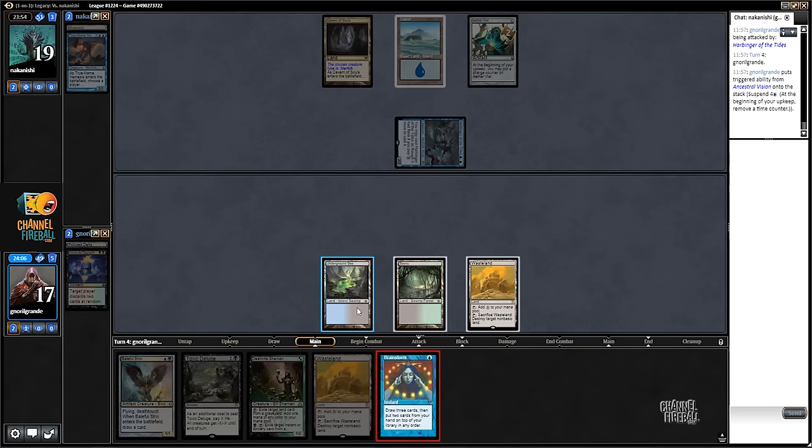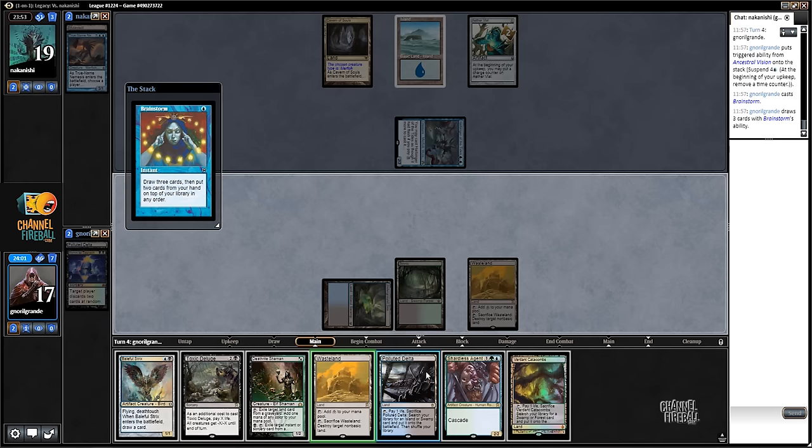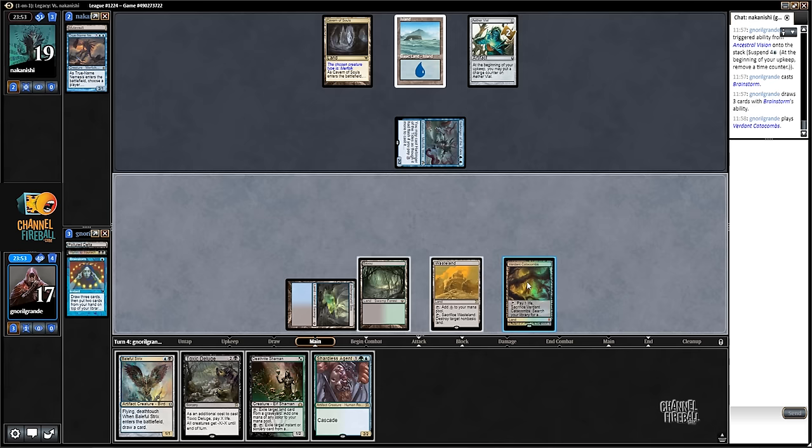All right, let's look at it with a Brainstorm here. If I draw a fetchland I'm gonna shuffle back this and maybe another land. I couldn't set my top of deck because Shardless Agent was - because we only had the fetch lands around. So yeah, I'm going to play Shardless Agent.